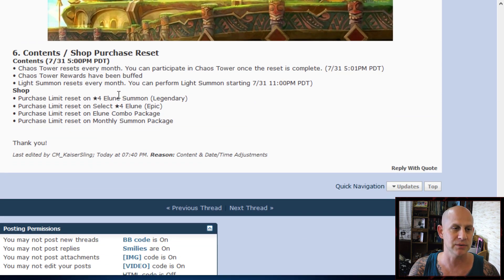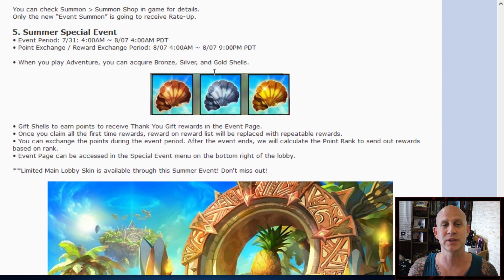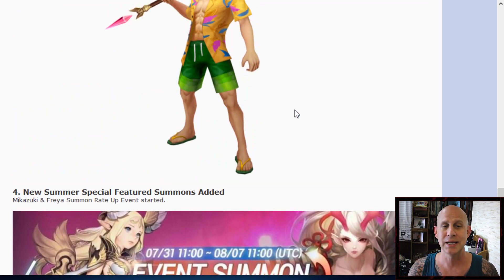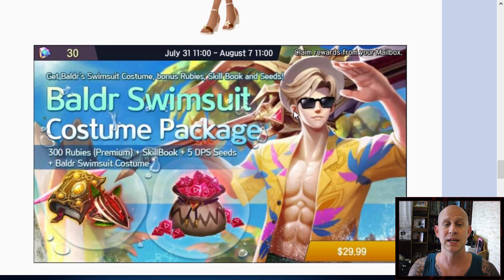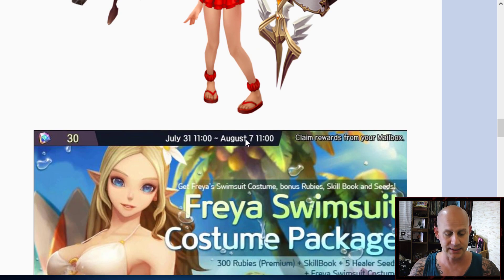Here's the event — it probably talks about the shop, lemonade four-star Elune legendary, and some content shop purchase reset stuff if you've been spending money in the shop. I've been playing free to play, just trying it out and seeing what the good deals are. Honestly, I've got so many heroes to work on I just don't see a need to spend money now unless you want to support — or if you want to get these costumes or do extra rolls.